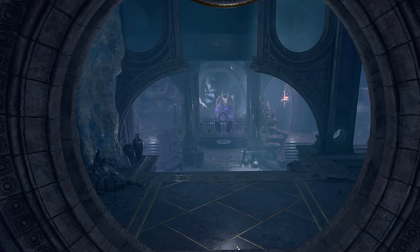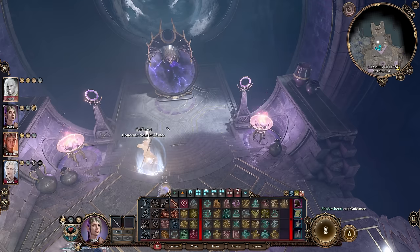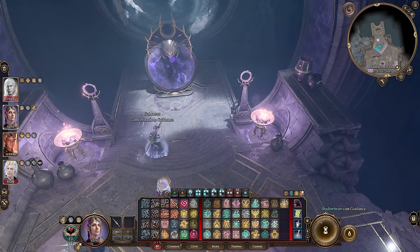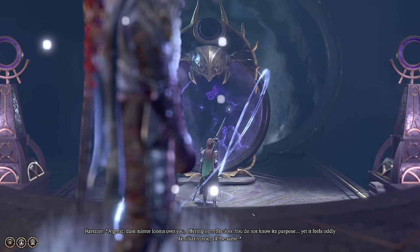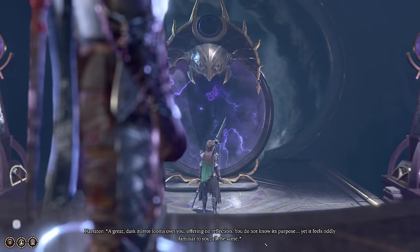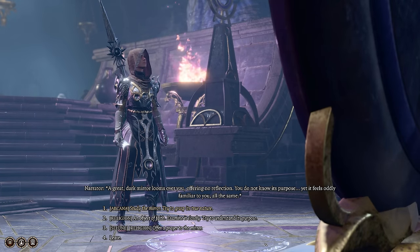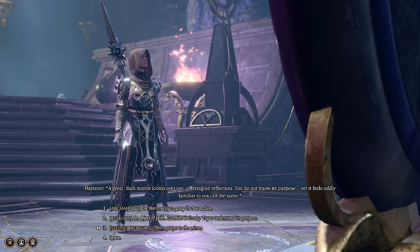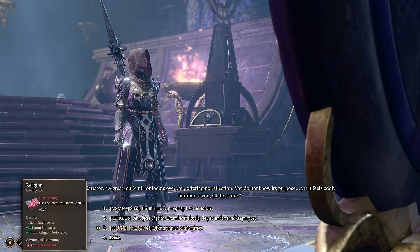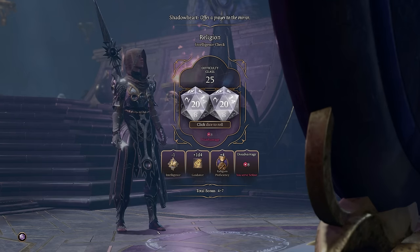Coming in at number eight is the Mirror of Loss, found deep within the House of Grief. This mirror grants you one to three additional ability points if you succeed all the ability checks and choose the appropriate dialogue options. When interacting with the mirror, you'll have a number of dialogue options — an arcana or religion option to discover the purpose of the mirror, and another religion option to pray to the mirror. All of these rolls are very difficult and will likely require you to quicksave before attempting them.